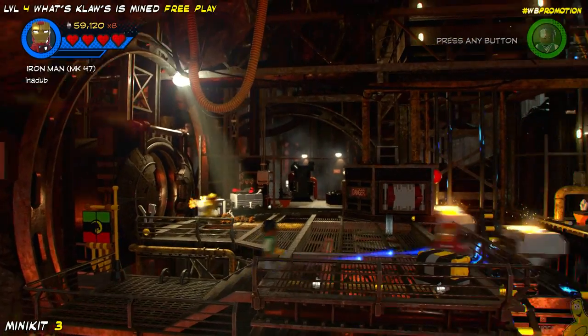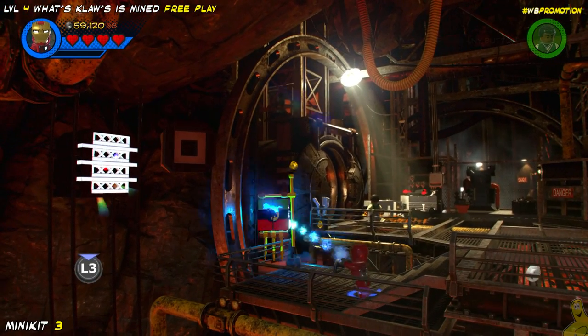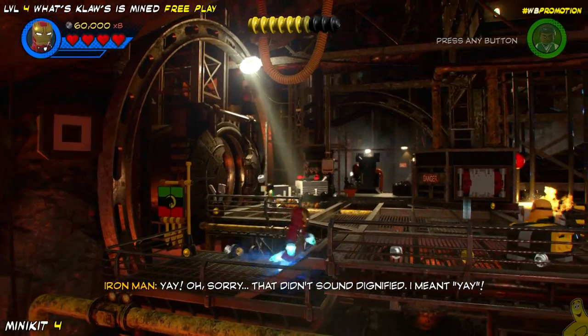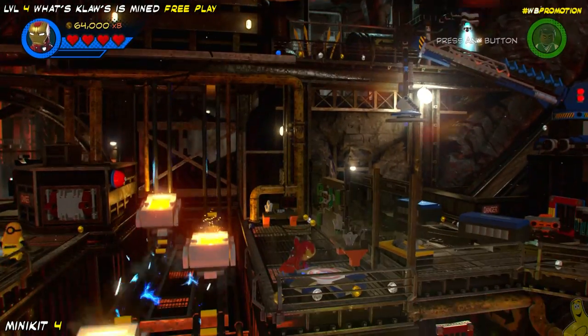Next up we need some silver bricks broken, so we'll pull out Iron Man and blast some of these rockets up there. Once you get that silver broken, it actually rewards you with the minikit.